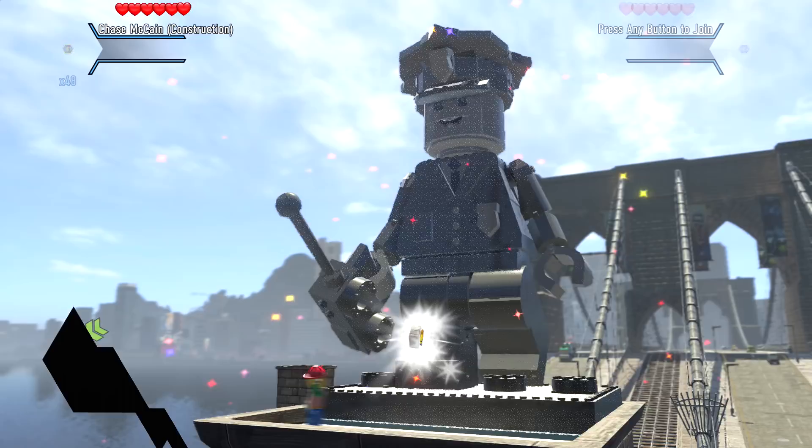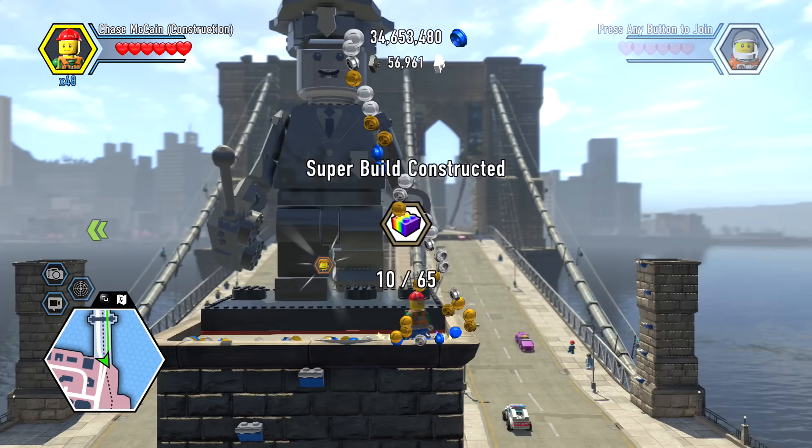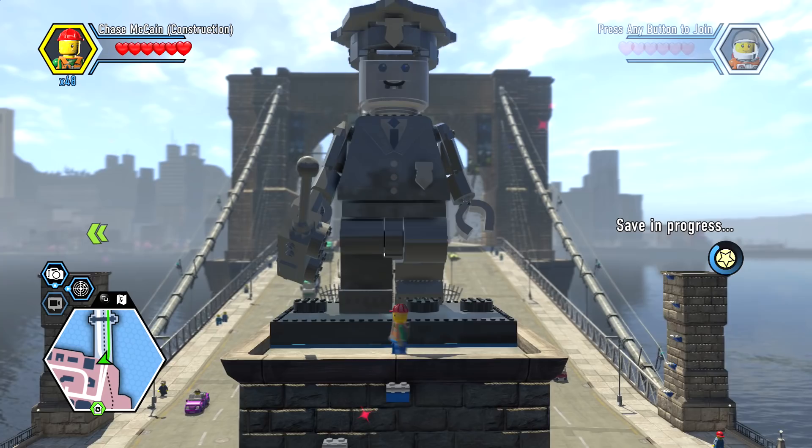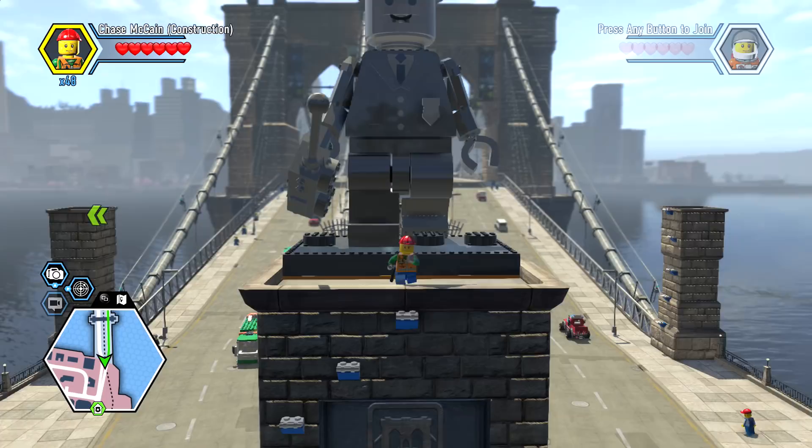Boom, and it comes complete with a character token, lots of studs, and the character token is for Frank Honey. There it is — this is where you get Frank Honey.